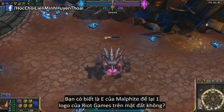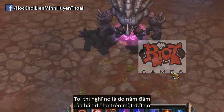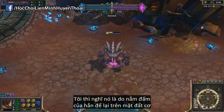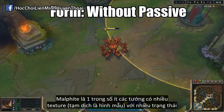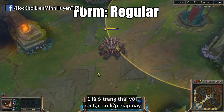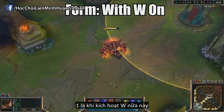Did you know that Malphite's E ability actually leaves the logo of Riot Games on the ground, even though it's presumably supposed to be something like his fist making the imprints? Malphite is also one of the few champions to have several textures created for him per skin — one being without his passive showing him in a molten state, then his regular form, and then his form whenever his W is active.